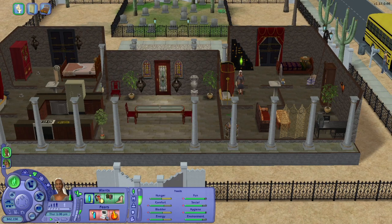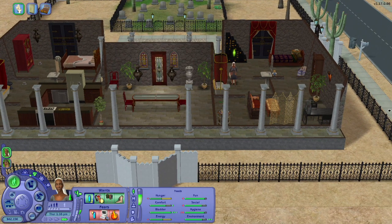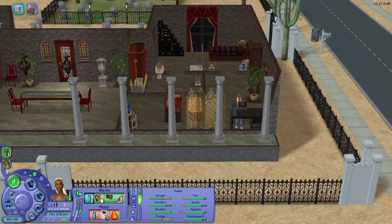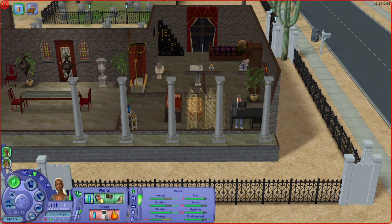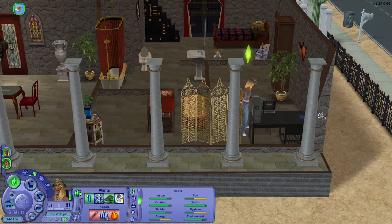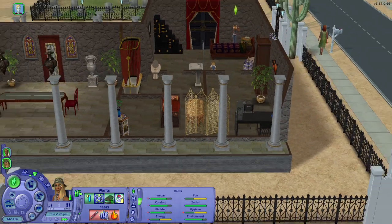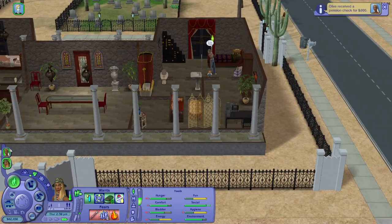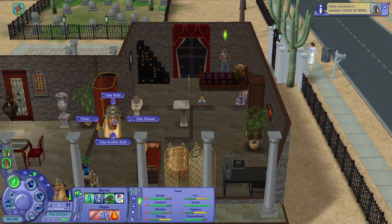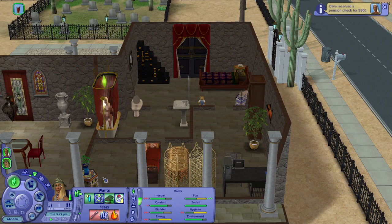Oh, Ophelia is home. I'm just gonna fast forward because she's growing up today. Someone's calling — will you answer the phone? Is it Johnny? It is, it's her little boyfriend. Why don't you go take a shower — don't want to be stinky when you age up. Use the bathroom and then you can play your handheld again.